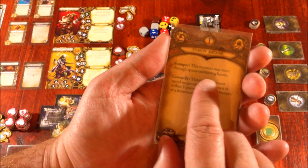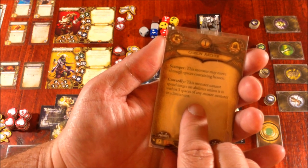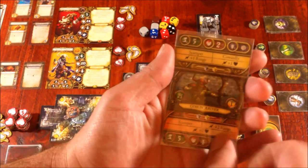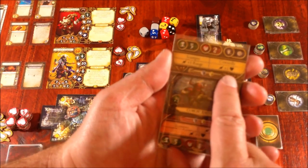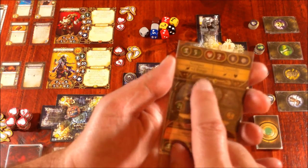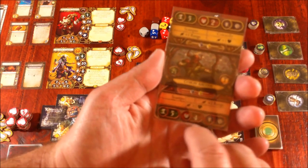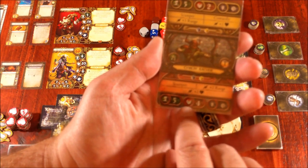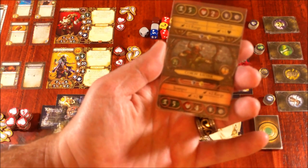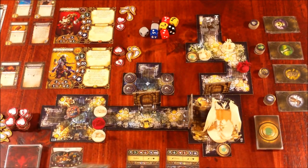The Goblin Archers have Scamper — the monster may move through spaces containing heroes — and Cowardly, meaning this monster cannot spend surges on abilities unless it is within three spaces of a Master Monster or Lieutenant. The Minions have two health, roll a Gray Defense die, move at five speed, and on surges can have plus one range or plus one damage. The Master Monsters move at five speed, have four health, roll a Gray Defense die, and can get two range and two damage from surges. Masters don't have Cowardly.